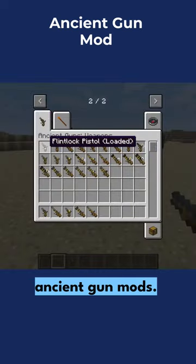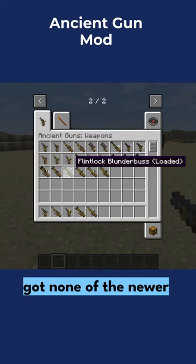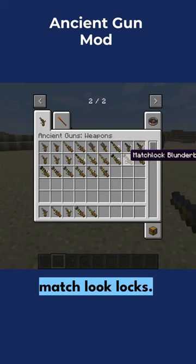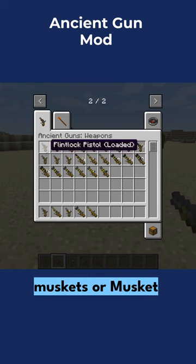So now let's take a little look at the ancient gun mod. This is going to be very different to other gun mods because this has got none of the newer guns — they're all pretty old. We've got lots of rifles, flintlock pepper boxes, matchlock locks. I'm not even sure if these are real names. However, they're very old type muskets or musket pistols.